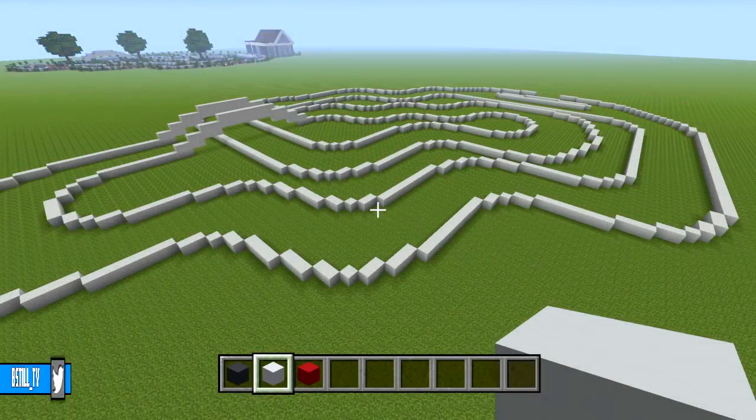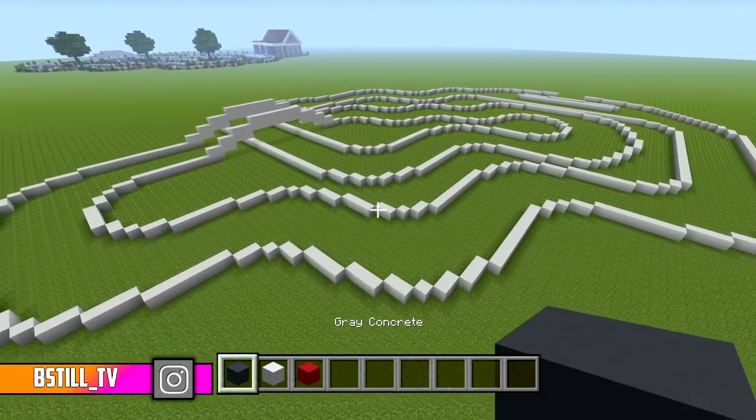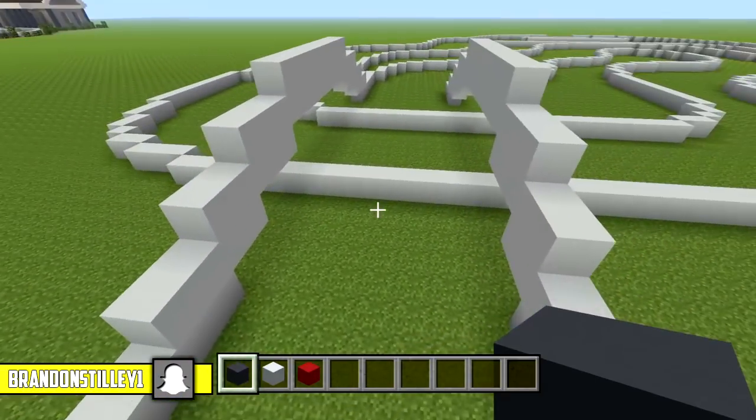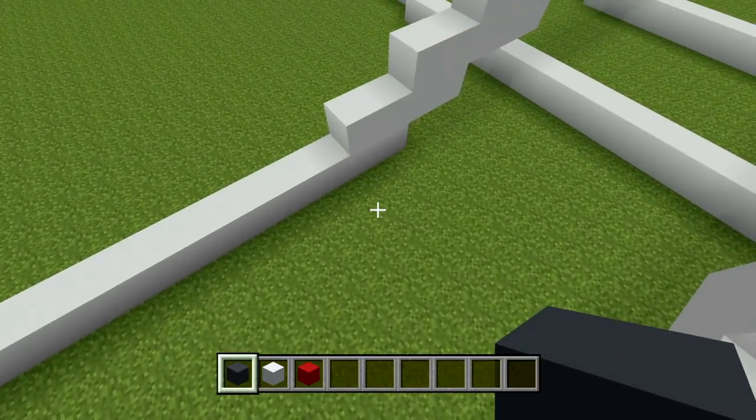The first thing I'm going to do is start cutting out all the grass so we can fill it with gray concrete. But before we do that, I want to hurry up and do the bridge with gray concrete so you know exactly how to do this, and then I'll start cutting out all the grass.